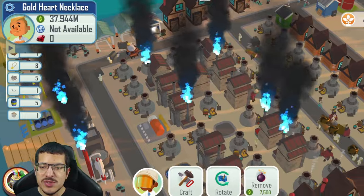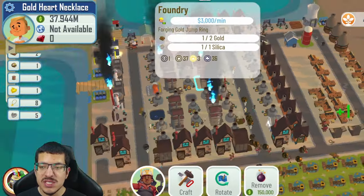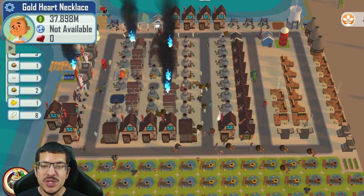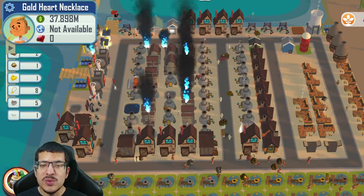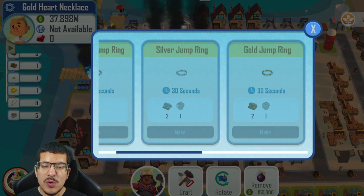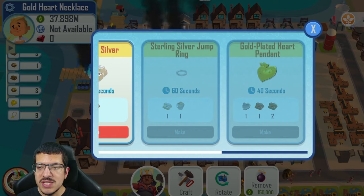It's important to understand the importance of having foundries next to forges — this way you can get by with fewer forges than you'd normally need. No matter what, you will need to make some foundries because sterling silver can only be made at the foundry, and the same goes for the sterling silver jump ring. You will also need the foundry for the gold-plated heart pendant.